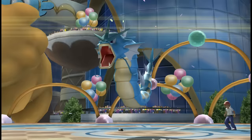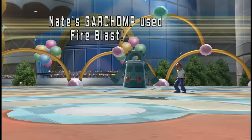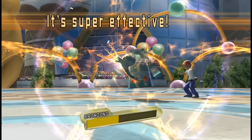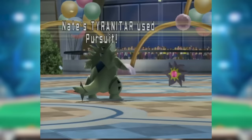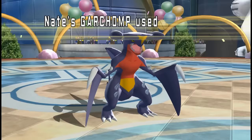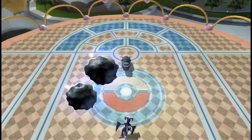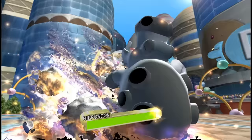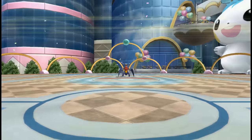Choice Band gave Garchomp immediate killing power — Dragon Claw, Outrage, Earthquake, Fire Fang, and Stone Edge gave Garchomp coverage on the entire metagame. Choice Scarf Garchomp was obviously one of the best revenge killers in the game, utilizing those same moves but with Fire Fang frequently swapped for Fire Blast. Finally, there was the notorious Chain Chomp: a special attacking lure set. With 80 base Special Attack, it wasn't much to work with, but Draco Meteor was the reason the set worked, boosted by a Life Orb alongside Earthquake and Fire Blast, handling Steel types and Blissey.